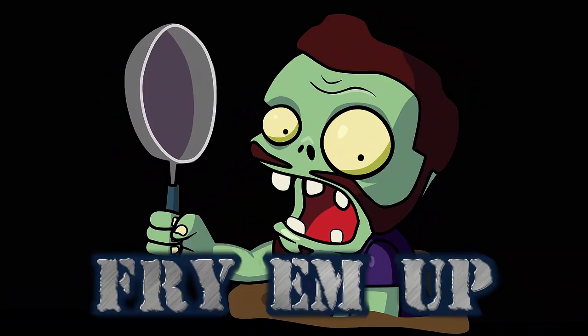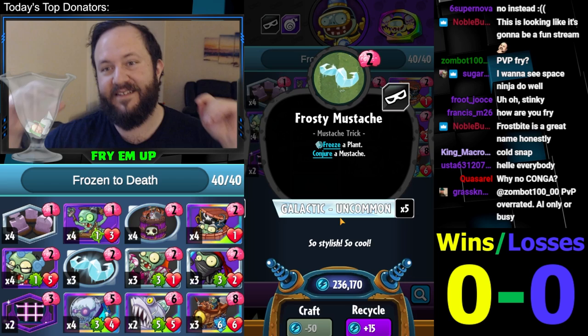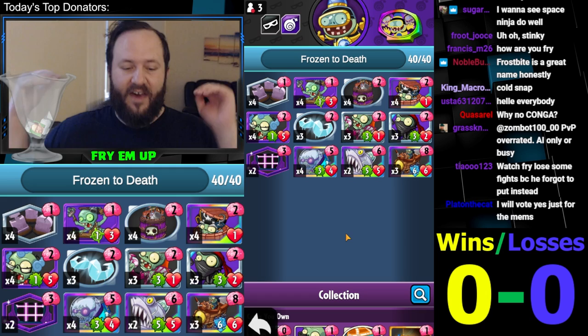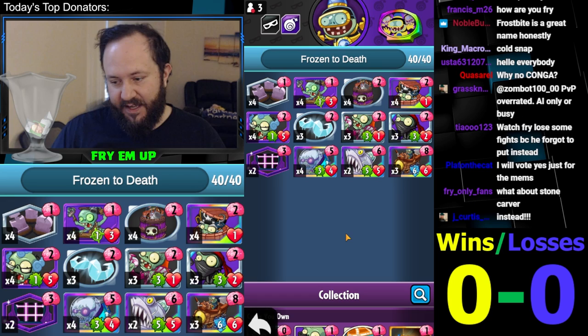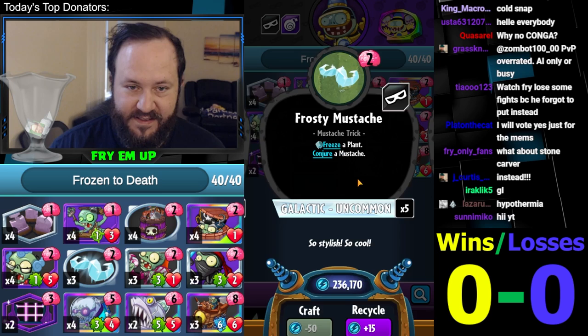What's going on, everybody? This is Fry. Today I'm really excited about this idea — it is the Freeze Deadly deck. Cards like Frosty Mustache and Freeze on the Zombies side typically haven't been very good because this just prevents damage for a turn, but it doesn't prevent your opponent from growing their field. Instead of being a removal card, it's just a stall card, and then they'll play another card the next turn — now you've got two things to deal with on turn three or four, and you didn't really accomplish anything by simply freezing a card.